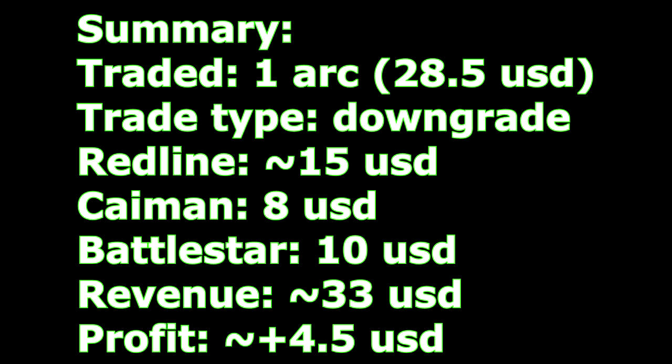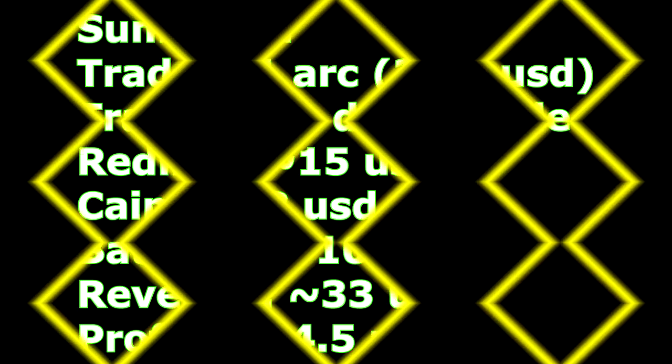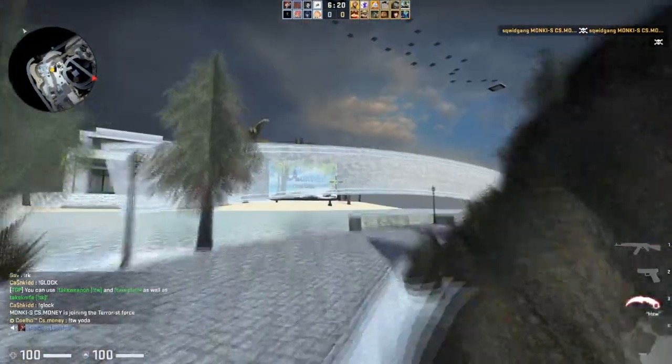Moving on to the summary: we traded one Arcana worth about $28.50 USD and got a downgrade into multiple items — a Redline worth about $15 USD considering the float, a Kaiman worth $8 USD, and an M4 Battlestar worth $10 USD. So we made about $4.50, ending up with roughly $33 worth of items out of this one trade.